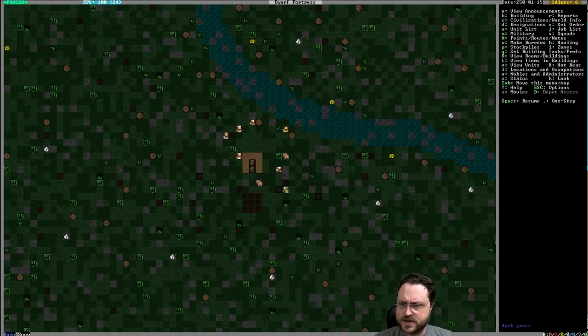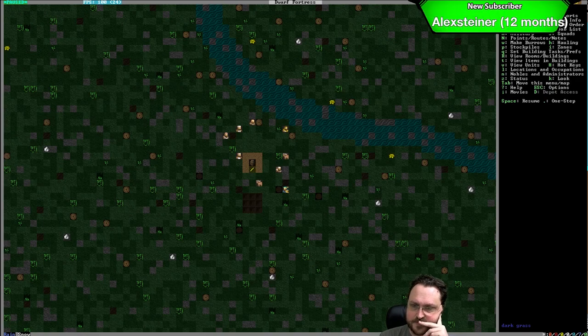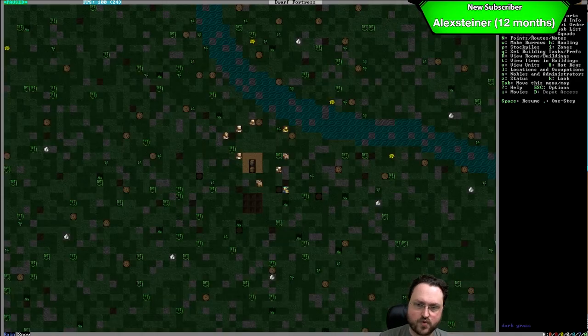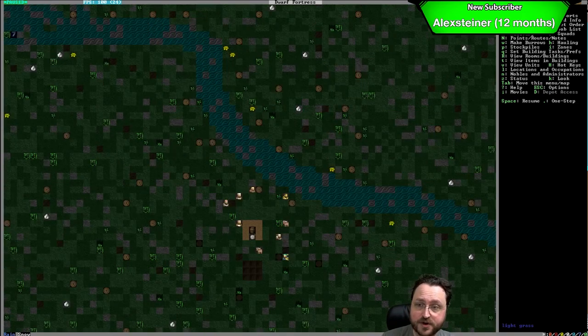We don't have a defensive setup yet, but that's okay — we'll build walls on the surface and that's going to be fine. We have a brook here. Brooks are great because you can walk across without drowning, you don't have to worry about bridges or anything. And we'll be able to fish it as well.